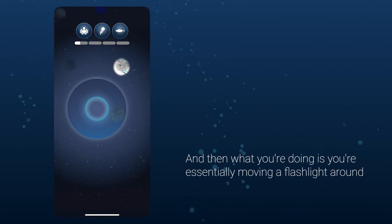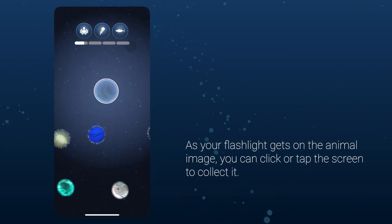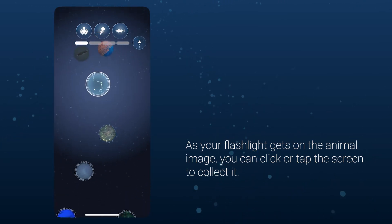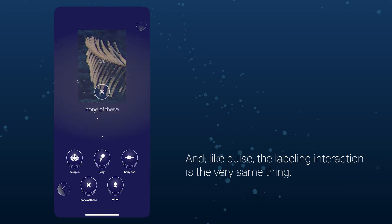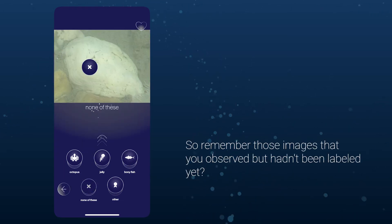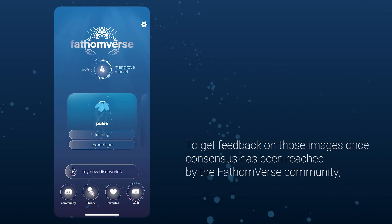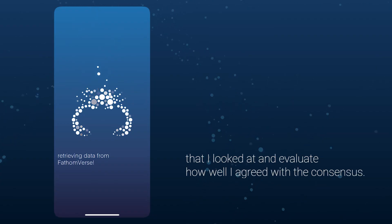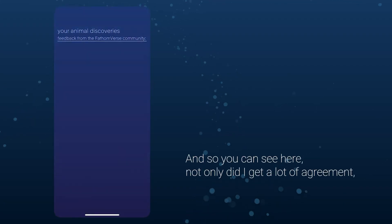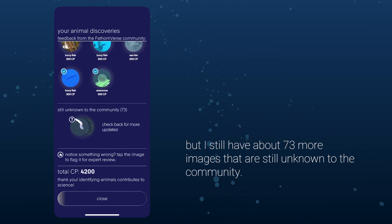The big difference between Pulse and Illuminate is agency — you can move in whatever direction you want by dragging and holding your finger on the screen. You're essentially moving a flashlight around, similar to how deep sea exploration works, looking for animals. As your flashlight lands on an animal image, you tap to collect it. The labeling interaction is the same as Pulse. Those images you were among the first to observe get flagged via the My New Discoveries button, where you can see the community consensus once it's reached and evaluate how well your labels agreed. I still have about 73 more images that are unknown to the community.